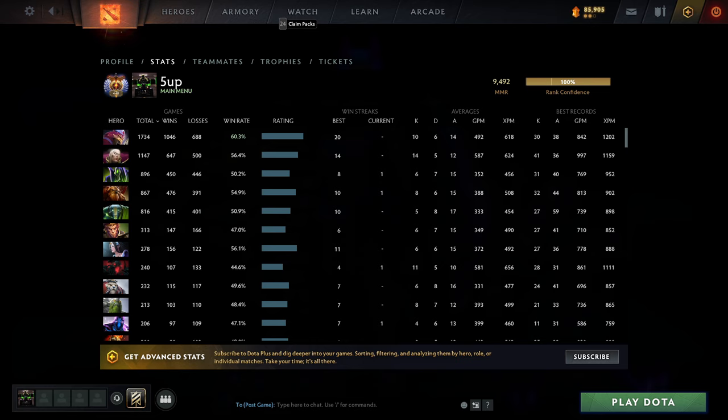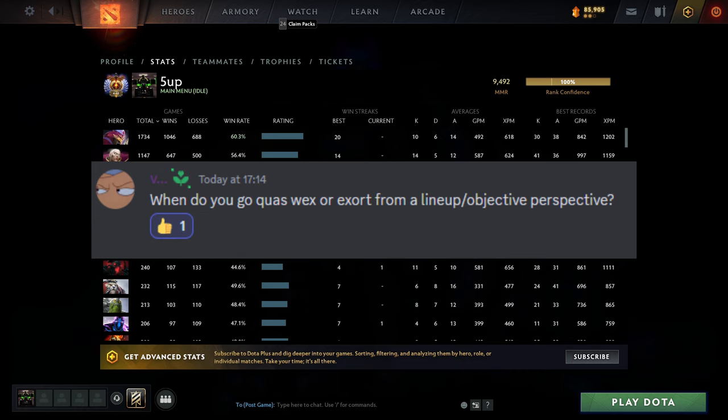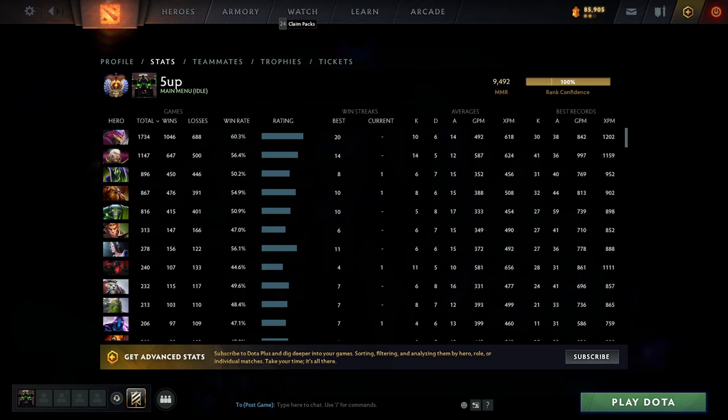If you play him on support, I wouldn't recommend going Midas — go more of a fighting build and keep running at enemies. Third question: when do you go Quas/Wex or Exhort? I recommend always going Quas/Wex. Exhort is not good right now — with Exhort you just want to sit AFK mid, but with Quas/Wex you can run around the map, annoy people, and destroy them. The biggest benefit of Quas/Wex is Ghost Walk — you get mana regen and HP regen, which sustains you in mid lane.